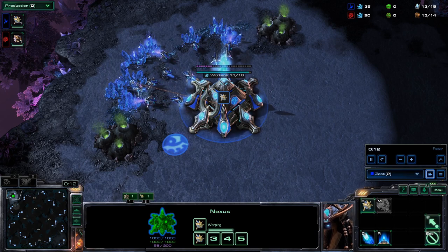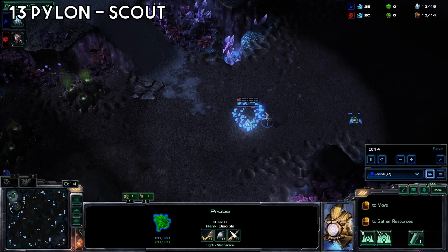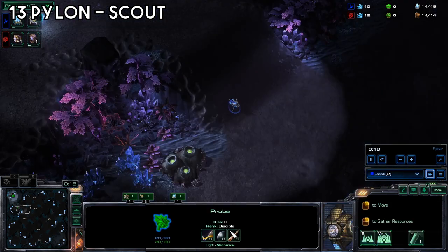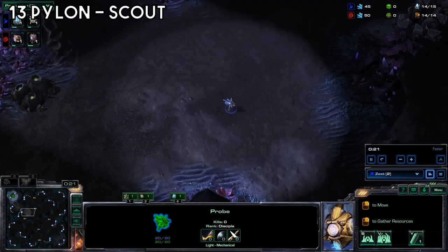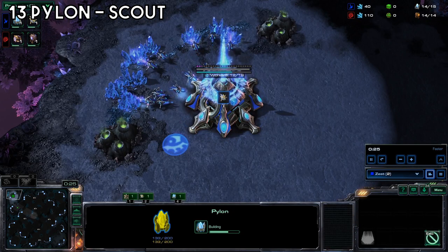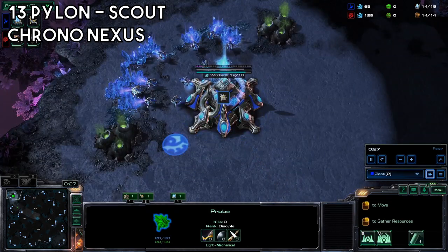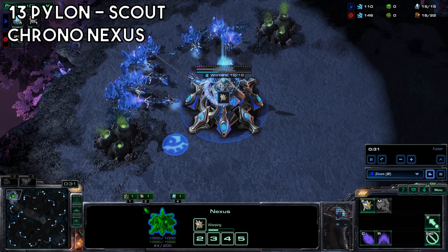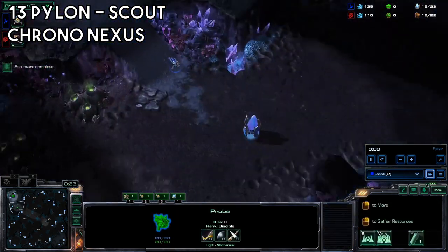Send that probe to the low ground. We're going to start off with a 13 pylon, not a regular 14, and send that probe over to scout and block the hatchery first. Chrono the Nexus. And send a probe down to the low ground again.